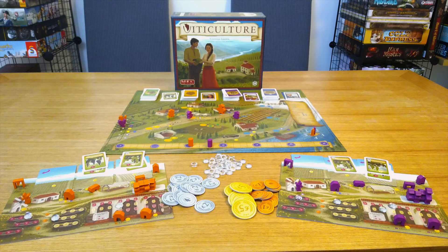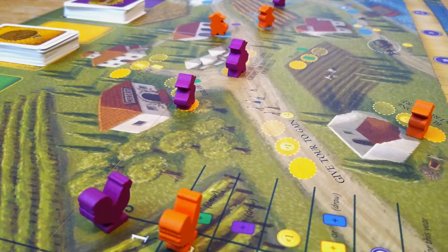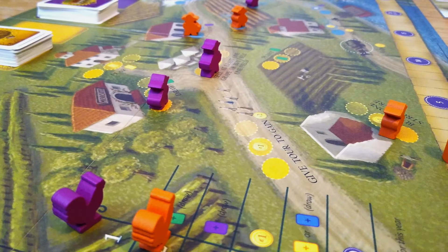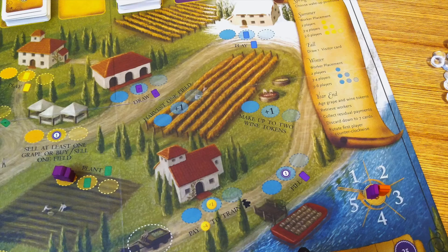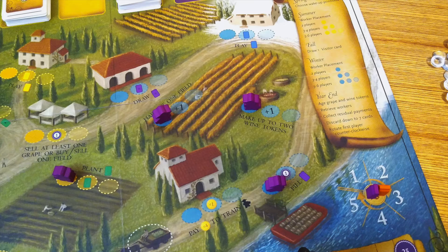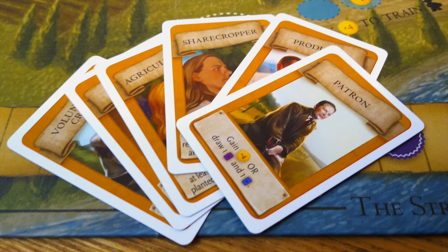Viticulture is a worker placement game set in the vineyards of Italy. It's a medium weight game that works well for folks new to the hobby, not just for its easy to understand game flow, but for its accessible theme and general prettiness. Players each take control of a modest vineyard, moving through a series of years as they assign their workers to grow grapes, harvest those grapes, turn those grapes into wine, and fill all of your wine orders, while also guiding tours and interacting with visitors along the way.